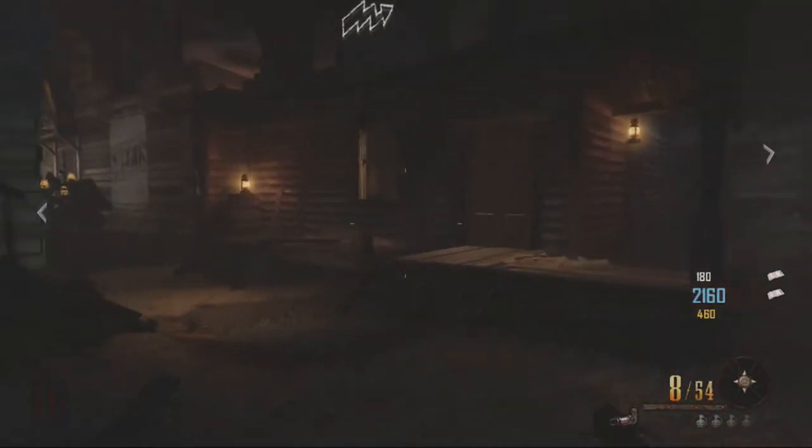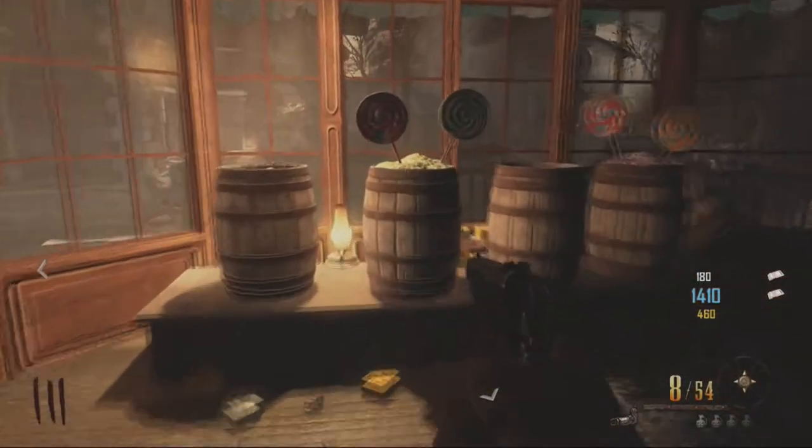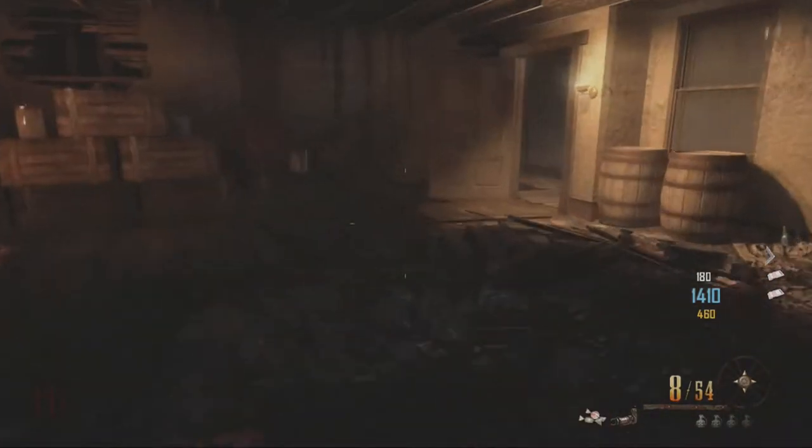Hey, what is going on guys, it's Ryan and welcome back. Today I'm going to be showing you guys how to duplicate the candy or duplicate the booze on the map Buried. So for example, I'm doing this on Buried with the candy. All you want to do is pick up the candy or the booze and go to any stairs in the game.